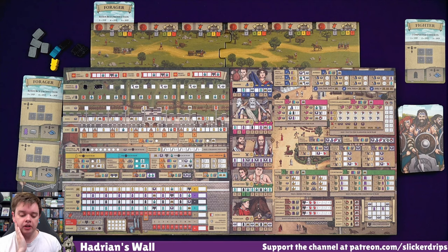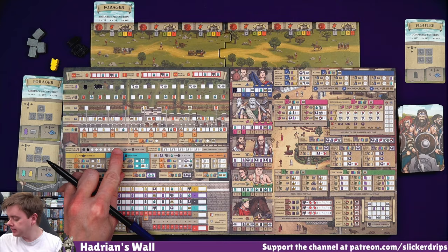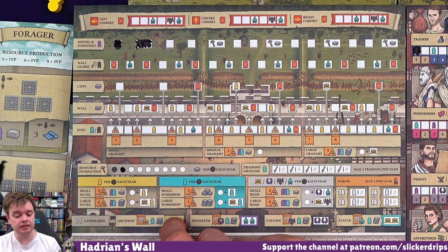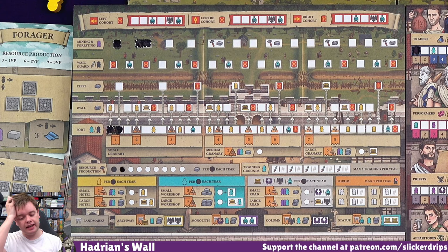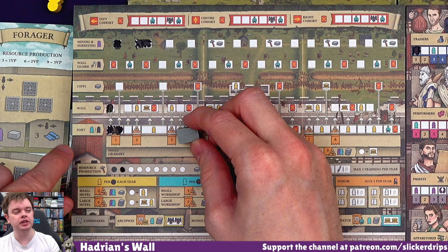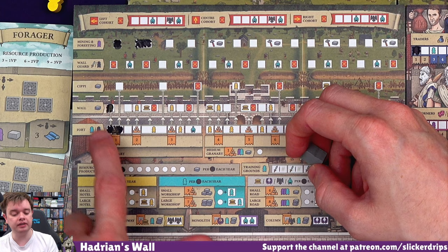I've got a lot of soldiers, I've only got one builder. I probably want to use that builder to build something in the fort, because that will unlock at least two uses of my bricks - my stone. So I think I'll do that. And then why not? I will spend a brick on the wall right there. The wall and the Sippy are related to the fort, but not each other - so you can just go straight along here if you want to and ignore the wall. You just have to have done the chains that relate to that particular track. So I've done that one, which gets me another civilian.